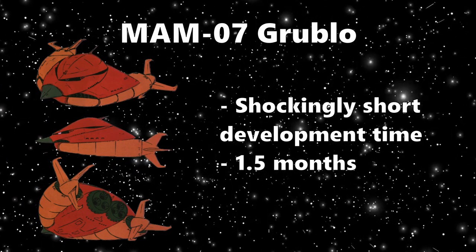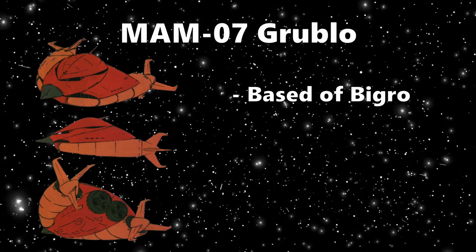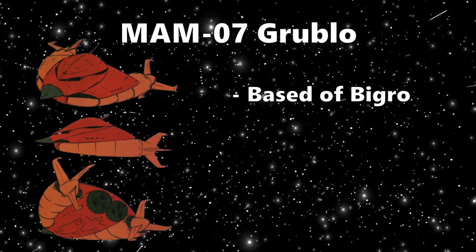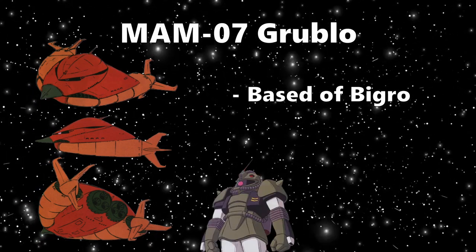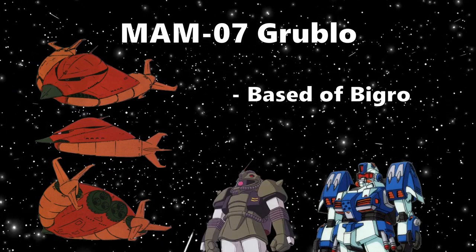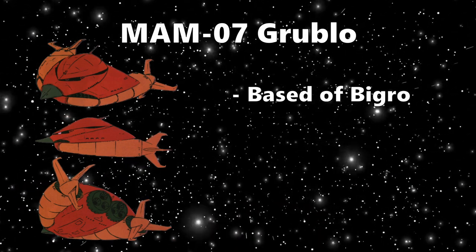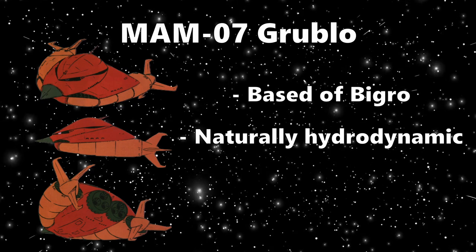First, it's based off an existing thing, so they don't need to start from the ground up. Secondly, unlike things like the Zac Marine type or the Aqua Gym, which have humanoid designs — not the most hydrodynamic thing out there — the Big-Ro's design is much more amphibious friendly.